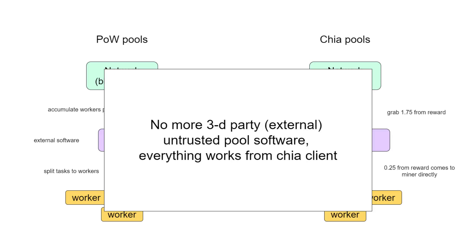First of all, it's security. To participate in the pool, you don't need to log in on some external website or provide them any access to your plots. You will do everything from your official Chia client.